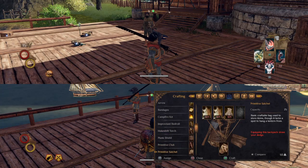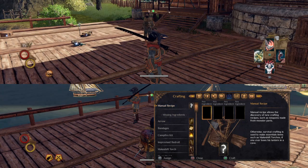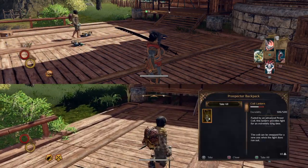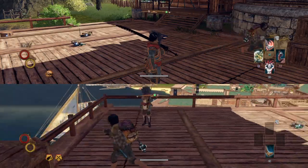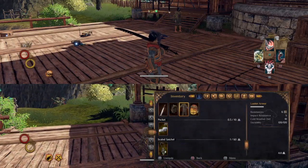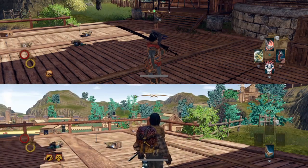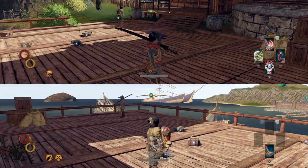For the scaled satchel you just make a primitive satchel and then get three pieces of scaled leather. You put the primitive backpack in the first crafting slot, one scaled leather in the second, and the third scaled leather in the third slot - craft it and you'll have one of these. Unlike a primitive satchel you can hang a lantern from it, it carries 60 pounds, and it doesn't slow down your dodge roll. I think it also has a hidden stat that reduces food decay slightly.